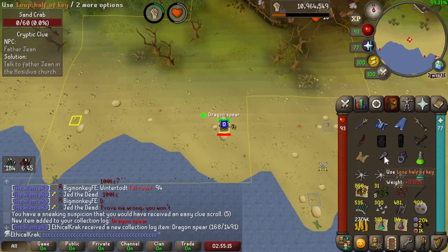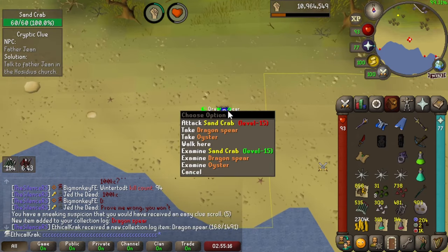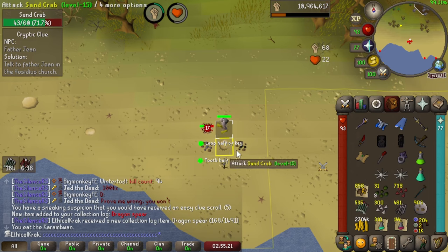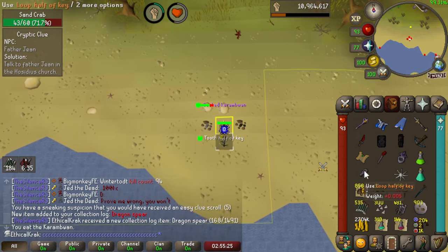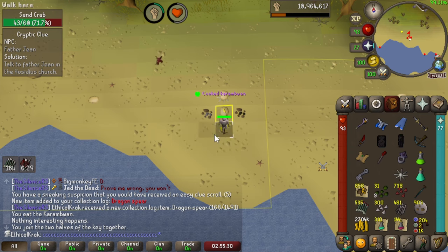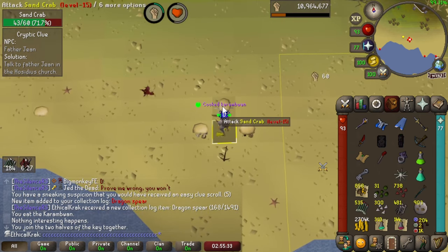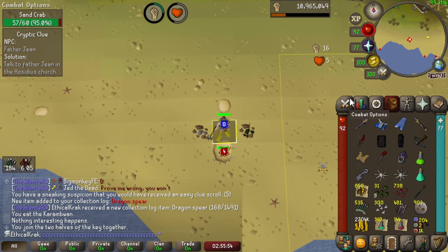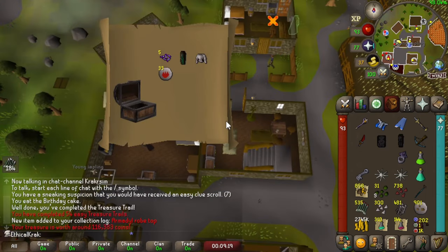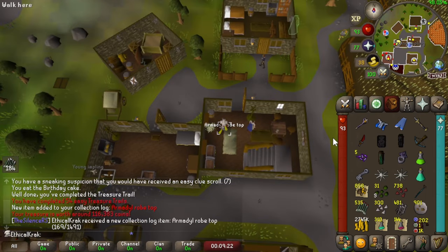That was not the one we wanted. There's a full key — okay, that's worth getting rid of a current one. We were here for the shield half — that's why I've got my ring of wealth on. But instead we got the dragon spear. Are they the same rarity? Oh, it's even more rare than the shield left half. Another clog — armored robe top. It's on the floor, it can stay there.